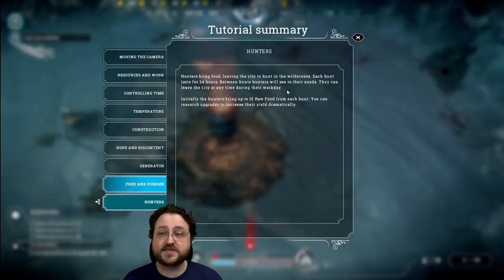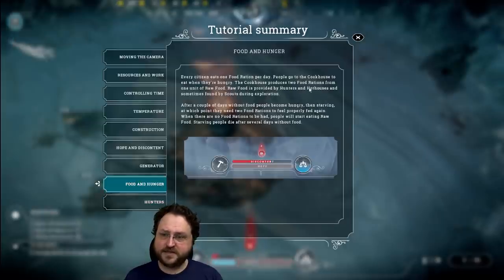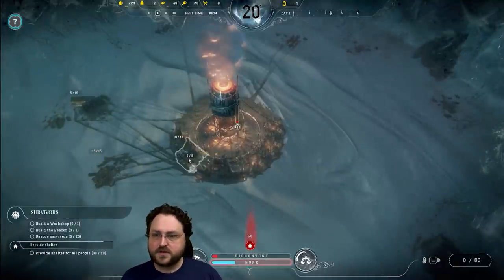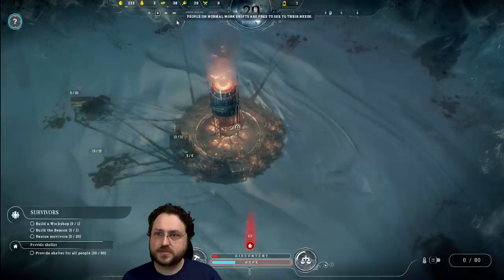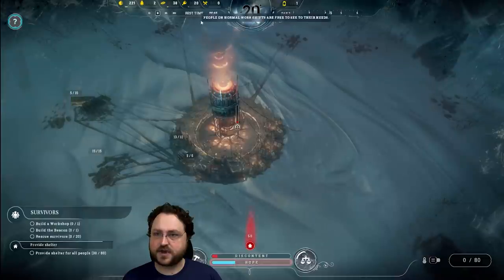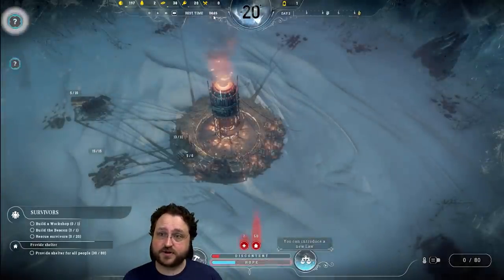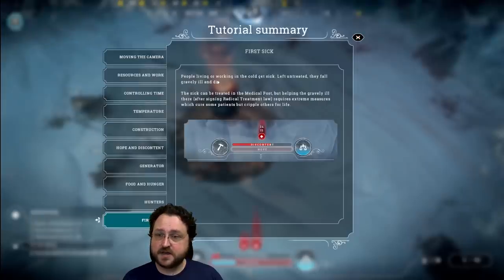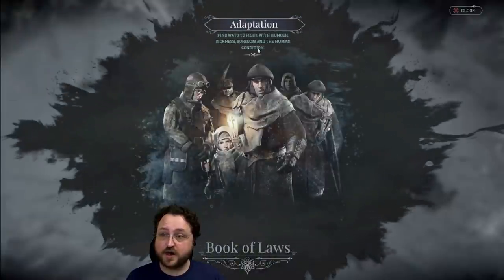Hunters bring food and leave the city to hunt in the wilderness. Each hunt lasts 24 hours and initially brings up to 15 raw food. You can research upgrades to increase their yield dramatically. We've got our first sick person — people living or working in the cold get sick. Left untreated they fall gravely ill and die. The sick can be treated in the medical post, but helping the gravely ill requires signing the radical treatment law, which cures some patients but cripples others for life.